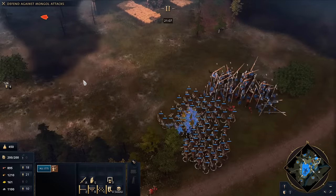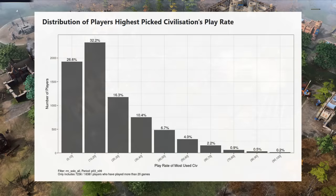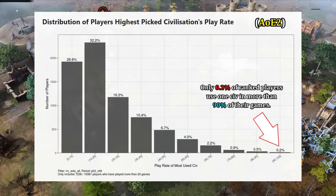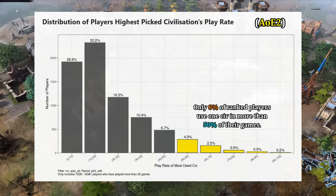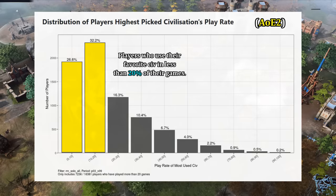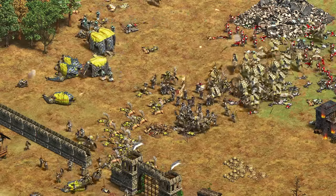The other issue this addresses is a problem faced by AOE3 and AOE4 that AOE2 manages to avoid: players fixating on a small number of civilizations. We actually have data on this for AOE2 — looking at ranked players with more than 20 recent games and how often they picked their most-used civilization, it turns out AOE2 players don't really main a civilization. Only 0.2% of players play the same civ 90% of the time or more, and only 8% play one civilization in over half their games. Nearly two-thirds of the player base uses their favorite civilization less than 20% of the time.